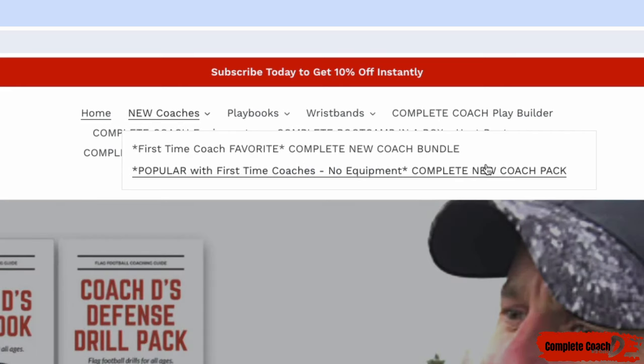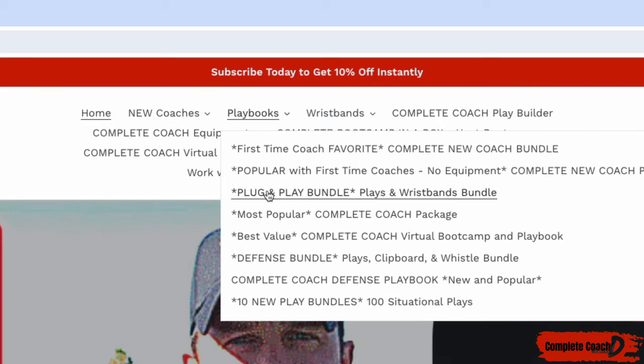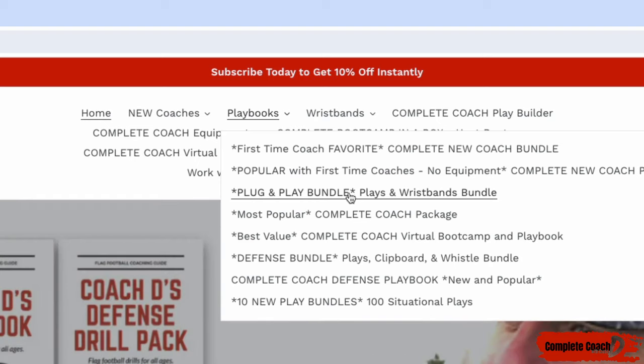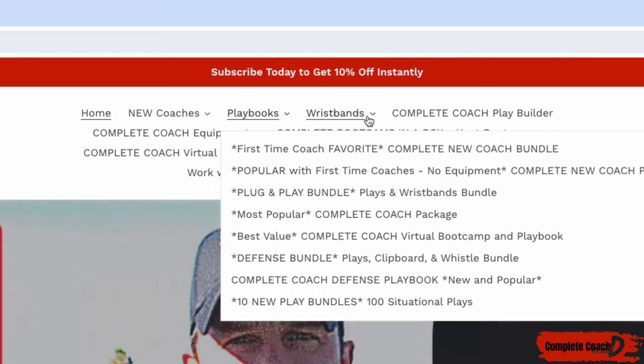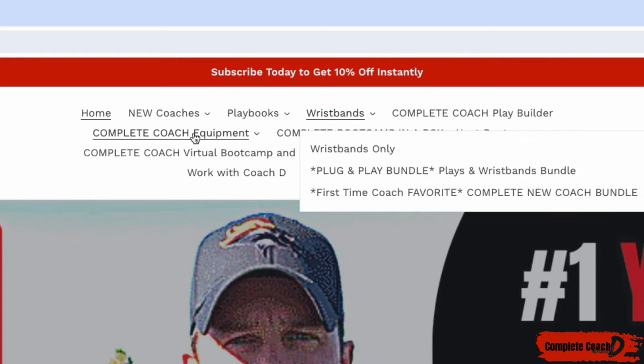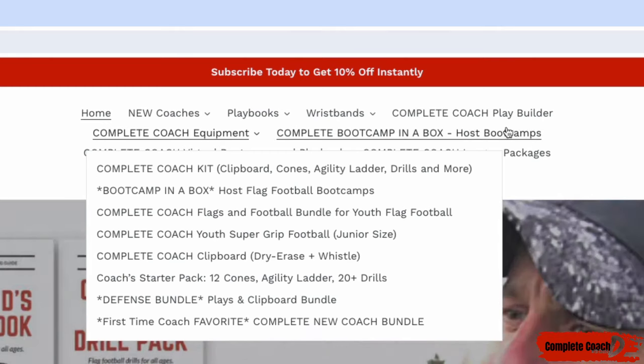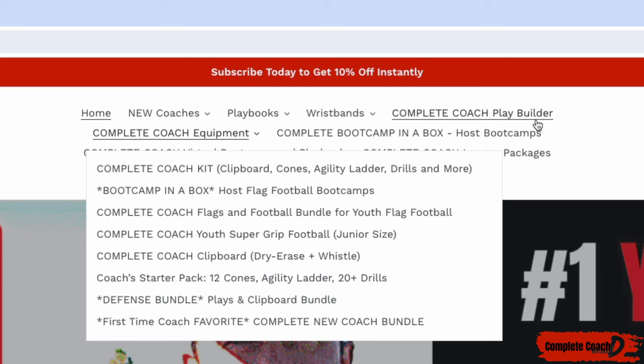If you don't need equipment or wristbands, you can grab the complete new coach pack instead. Another super popular option is the plug and play bundle — if you're looking for offense plays and wristbands, that's the one you need. If you just want the offense, drills, and practices, get the complete coach package. You can also grab wristbands only, or find all equipment — footballs, flags, clipboards — under the equipment section.